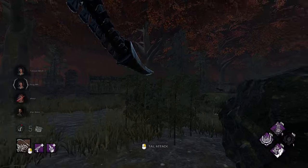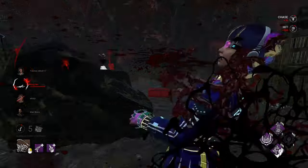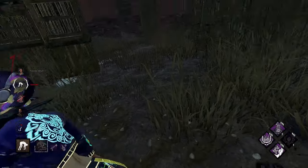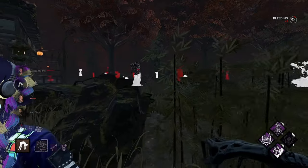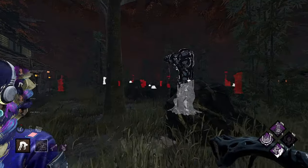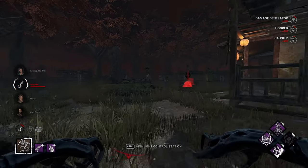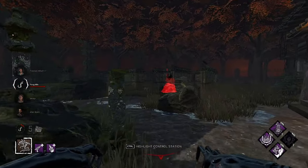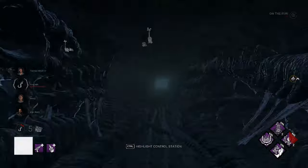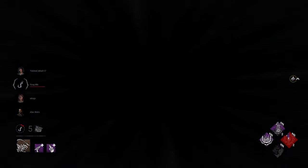I don't know why I didn't see her — she's got the new cosmetic. We're gonna throw her on the hook. Should I waste the Pain Res stack now? Yeah, I think so just in case she gives up or anything — we can still get value out of it and we were always going to get our Grim Embrace from that anyway.